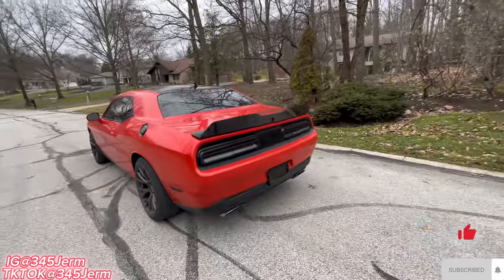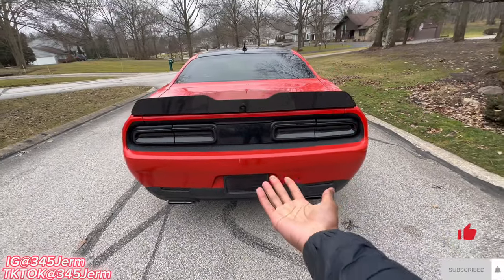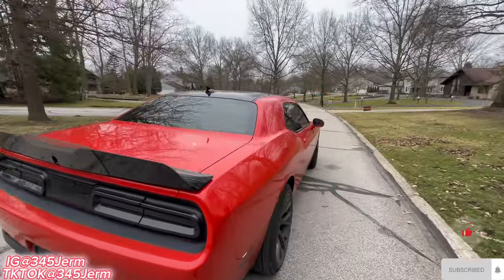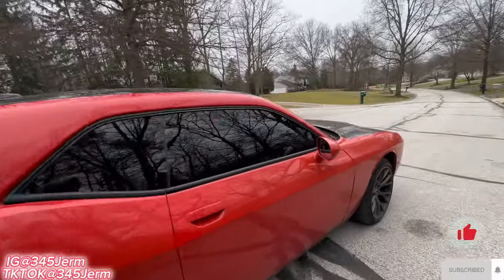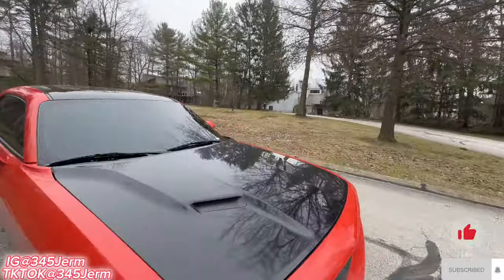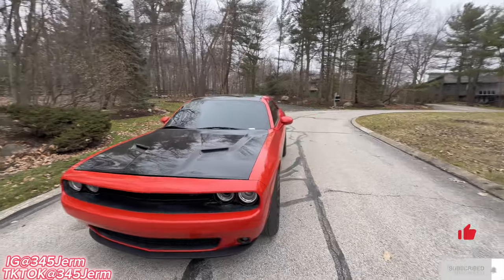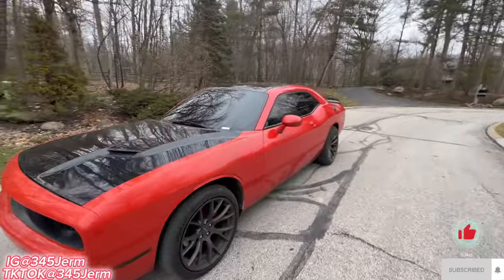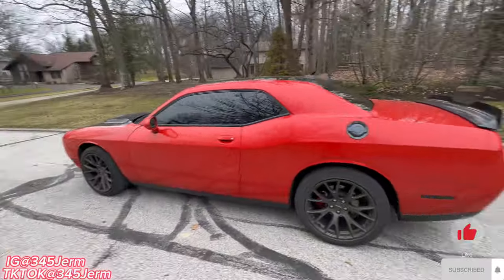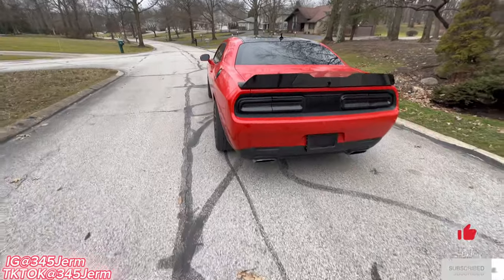The fifth one would be the license plate concealer. As you can see I do have it so y'all can't see my plate. This gives you time to take pictures, record, do whatever you want without anybody seeing your plates and sticker. That gives you a little extra privacy, and it's another thing you should instantly get for your Challenger.